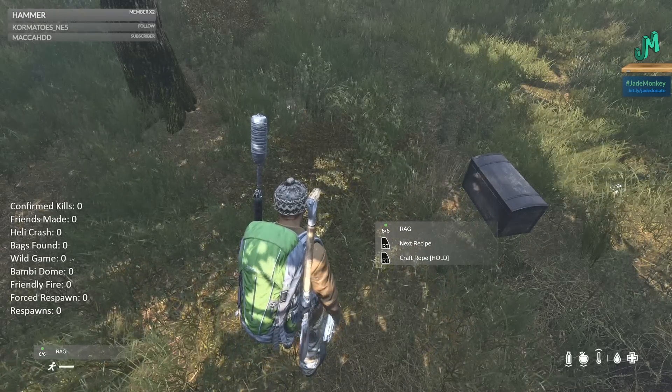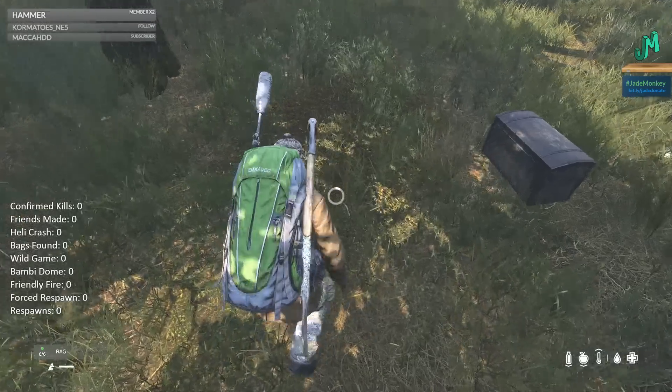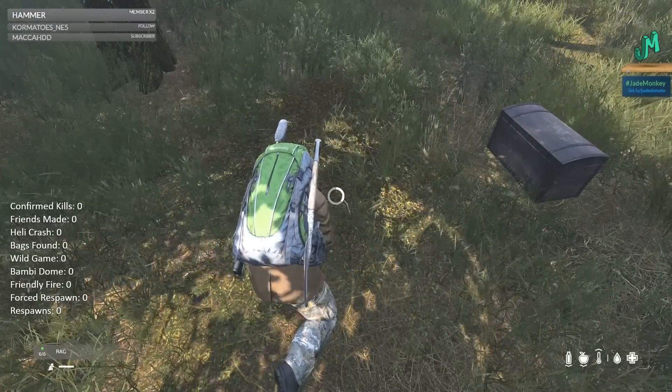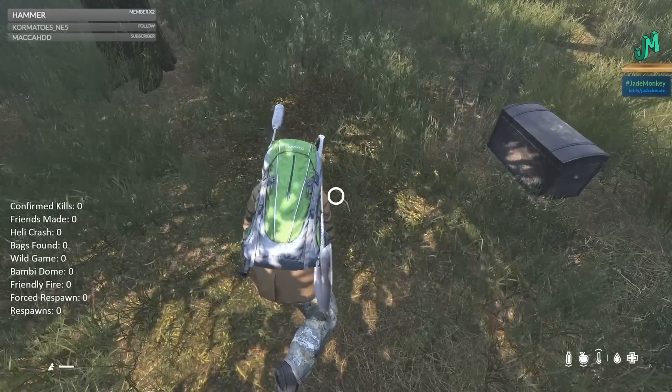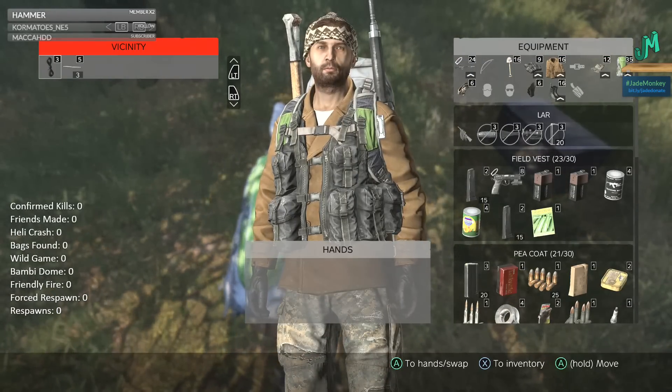With that highlighted and the other full stack in my hand, I want to hit B to combine on Xbox — that would be circle on PS4. You'll see as soon as I tap B, it comes out of my inventory and it says 'create rope' or 'next recipe.' We just want to create the rope, so we're going to hold right trigger. Now that we've completed that, we have rope and sticks.